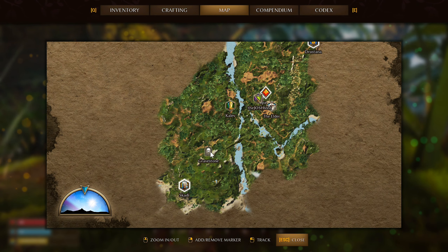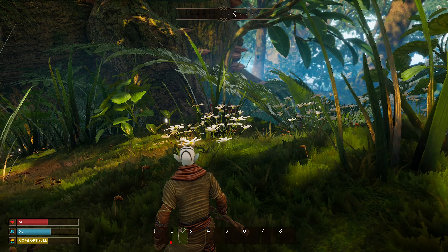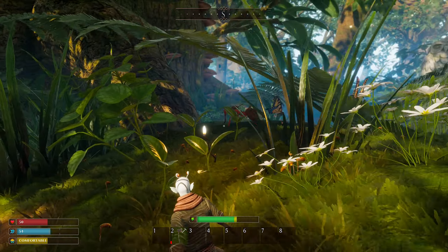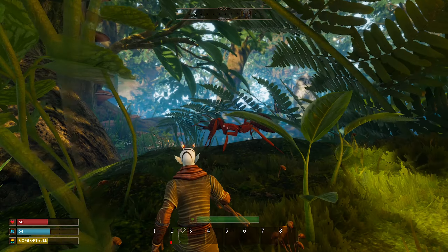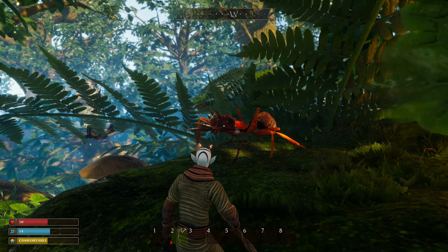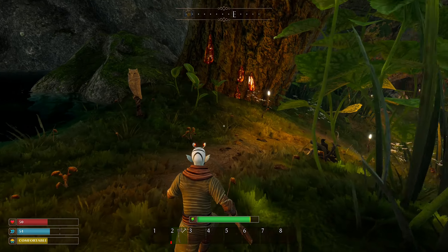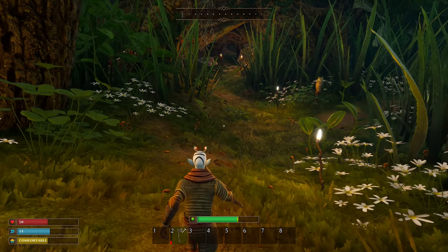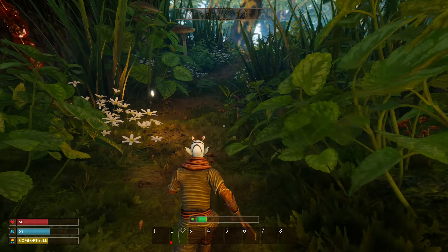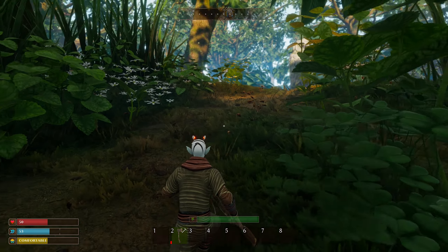Out here now — the comfortable meter is dropping then going back up. Is it because I'm near the fire? The clouds disperse — all is right. Let's make our way back to where we died. I went way down there while panicking, trying to get to Scotty. What are these — giant red ants? Are you evil? Bull ants — bull ants!